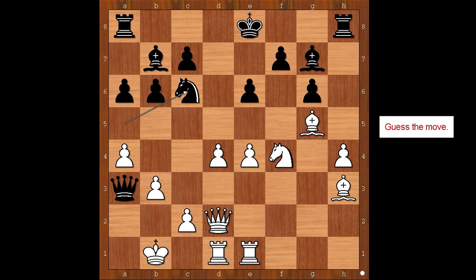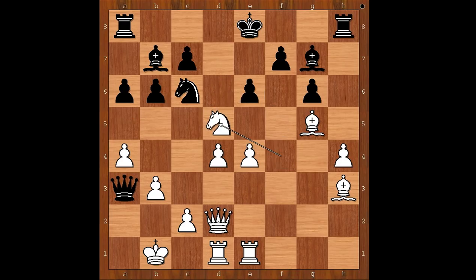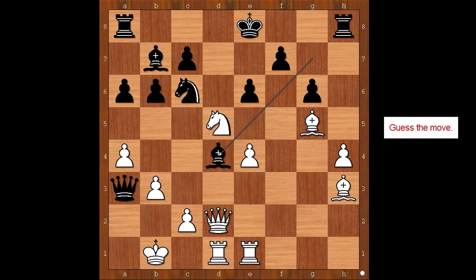How should white continue? What would you do? Neidich played an awesome move — and that is knight to d5. Amazing. A carefully calculated move by Neidich. Black to move. Bishop takes on d4 was played. If e takes on d5, then e takes on d5 and white is winning. So we have bishop takes on d4. Black is threatening queen to b2, mate. What now? How would you continue?